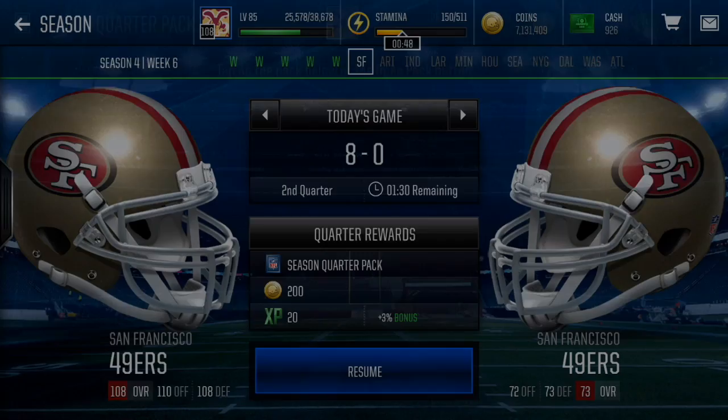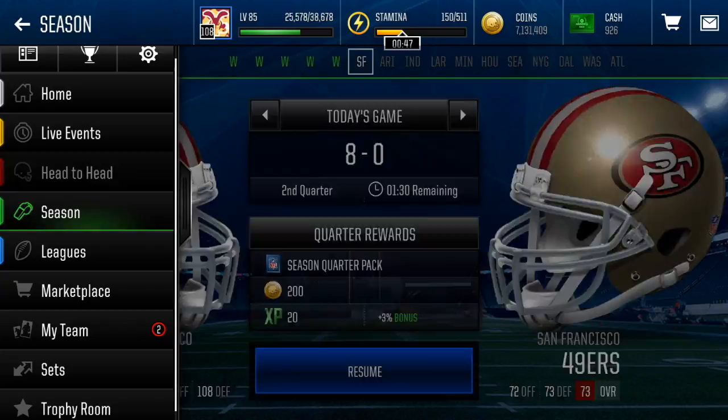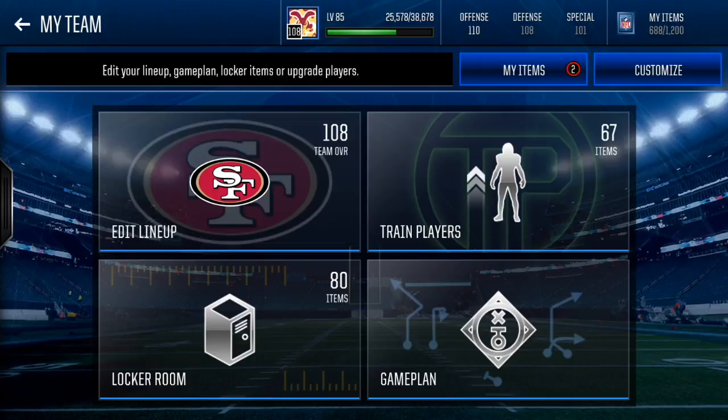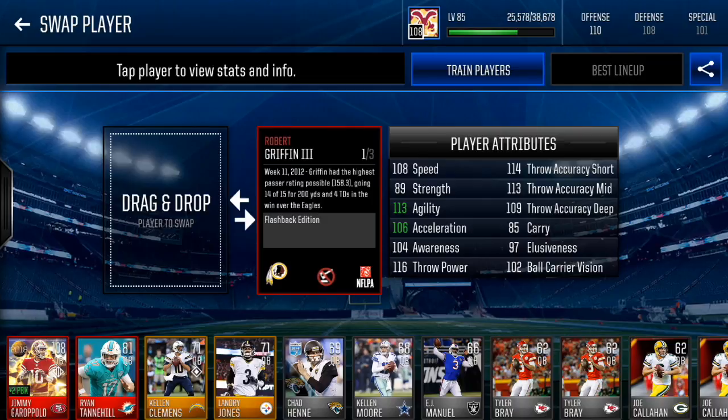Head to head. I'll try it on All-Pro — no reason to make it more difficult than it needs to be. So, week 11, 2012 — Griffin had the highest passer rating possible, 158.3, going 14 of 15 for 200 yards and 4 touchdowns with a win over the Eagles. That is pretty good. Pretty, pretty good.